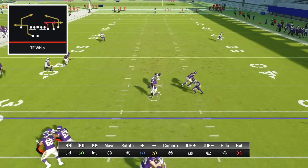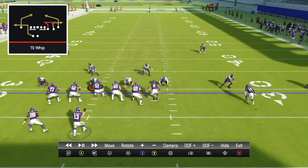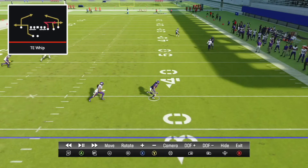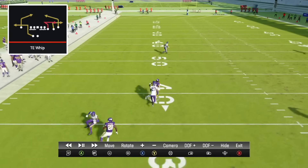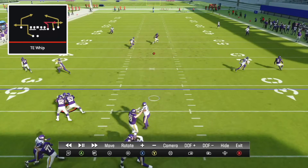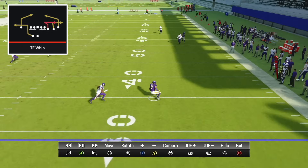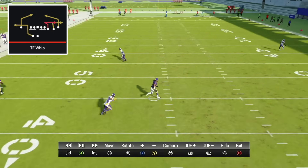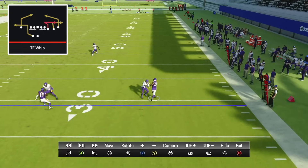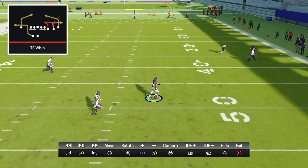The drag route wins for easy yards underneath. The tight end whip route is insane — there aren't many stock tight end zig routes in Madden and this one absolutely torches the defender for huge yards. The post route by the X receiver also beats all types of man coverage. The spacing is perfect — drag route over here beats his man, tight end whip beats his man, and the backside post route does a phenomenal job. The streak route is also doing work, pushing the deep half down the field and clearing the way for the post route to be wide open.